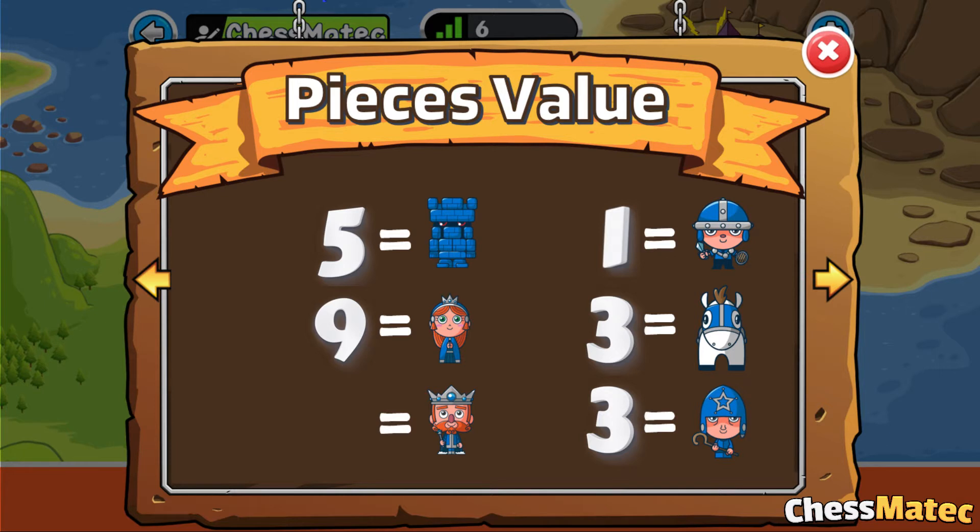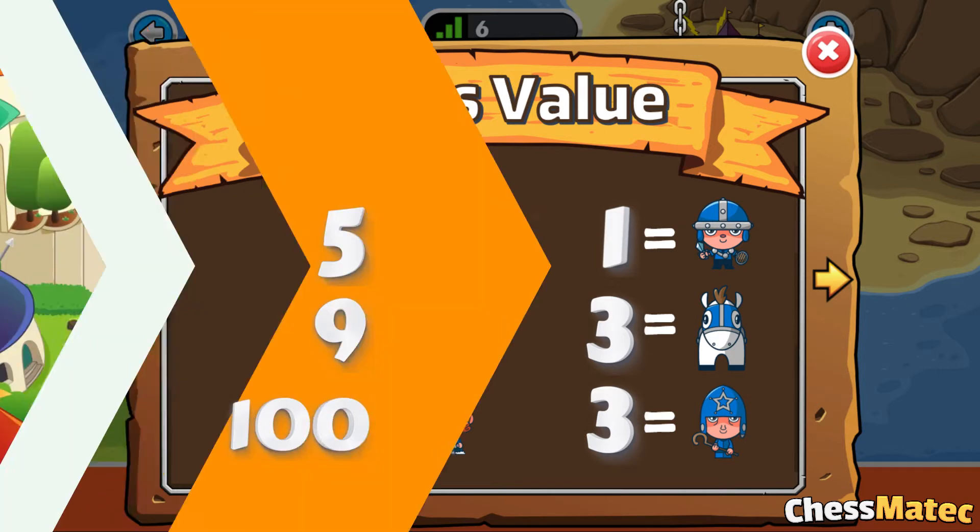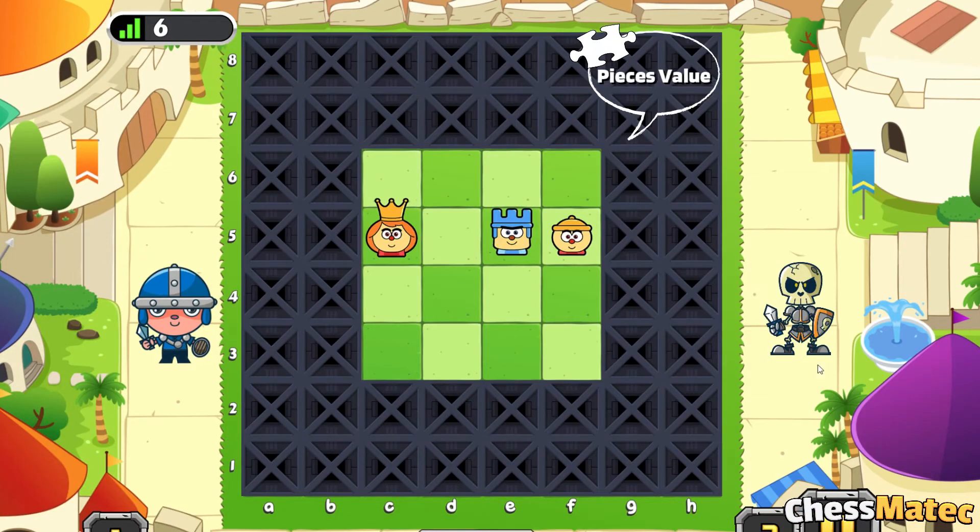This is because if the king is captured, the game is over. Generally, the king is valued at about 100 points. Let's go see an example to help you guys. In the game of chess, we will often face a choice of which piece is better to capture. In this case, the rook can take both pieces — the pawn and the queen.